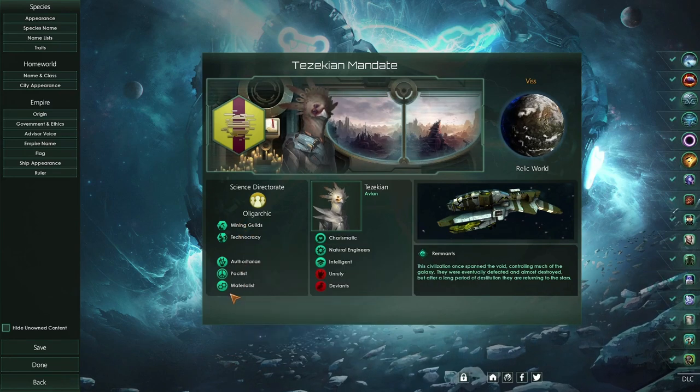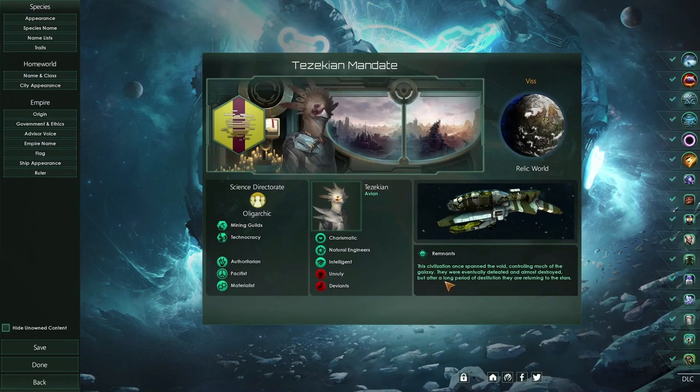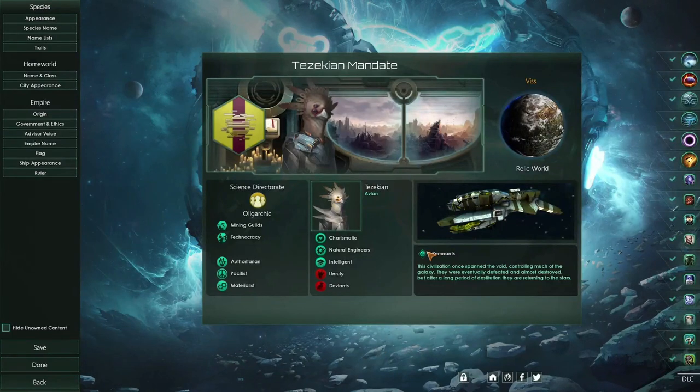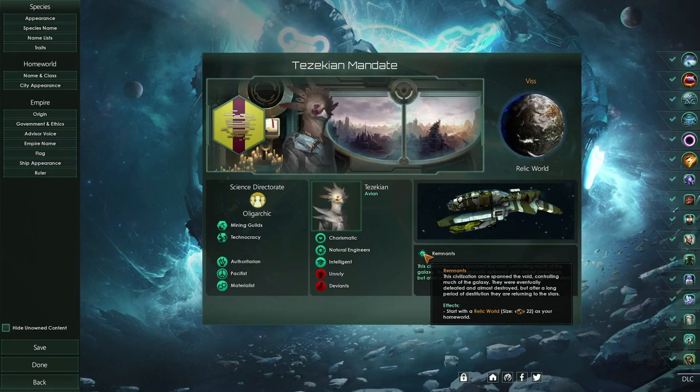For this build, what I'm going to go over mostly will be our civics and ethics, and then also discuss the origin, as that's obviously integral to the build. We'll actually look at the origin first, as it's important to understand the goal of the build, and a lot of the ethics and civics will make a bit more sense once we have an idea of the overall goal.